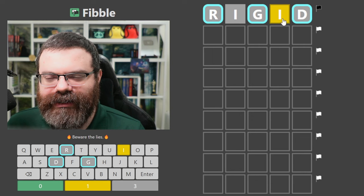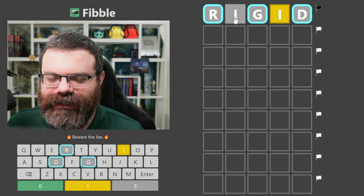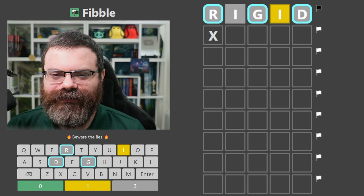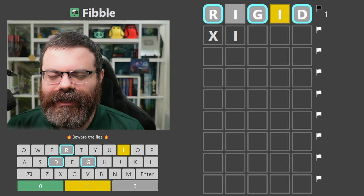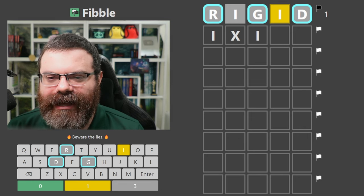So either this I should have been green, or it should have been gray, or this I should have been green or yellow. Any of those are possible. So what we can't do is I-I like this, and you can never put two I's next to each other. The only option I can think of for two I's would be like I-I like this.